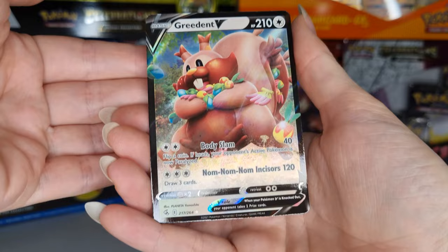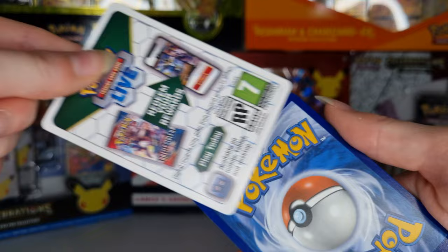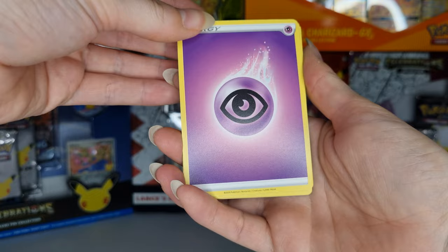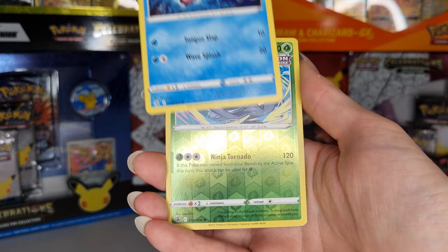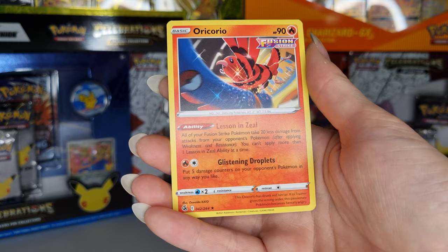Last pack of Fusion Strike. Another sneak peek of the first card — here's the code card. So we have an Eelektrik, leading into an Oricorio. Cute card, but not what we're looking for.